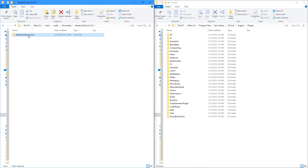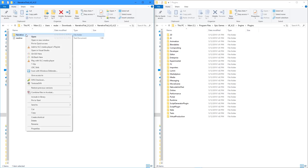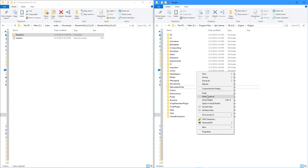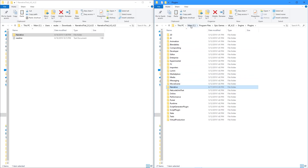Once you've unzipped the folder, you'll have a folder called 'Narrative Trial'. Open that up and inside there's a folder called 'Narrative'. All you need to do is copy it and paste it into your engine's Plugins folder. For most people this will be located at C:/Program Files/Epic Games/UE4.22/Engine/Plugins.